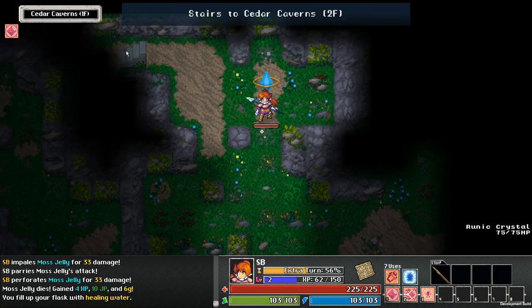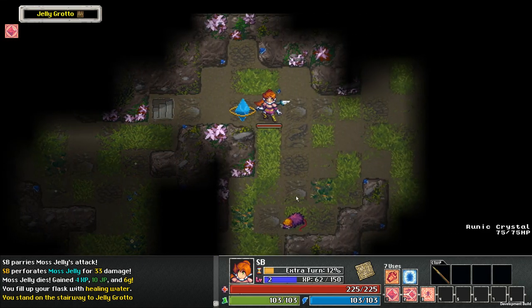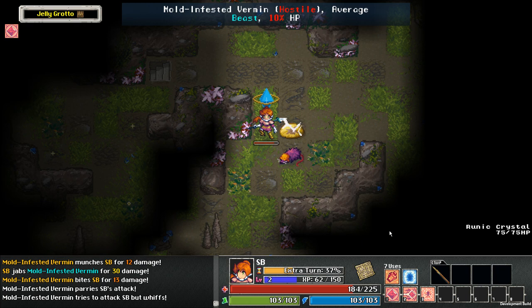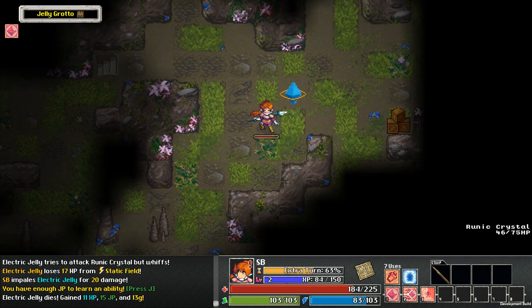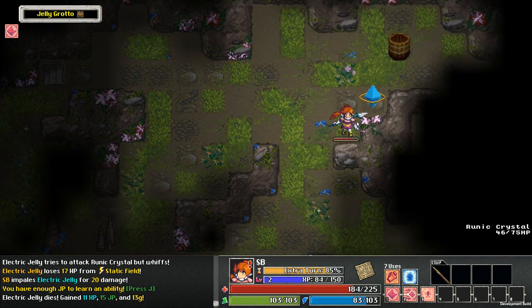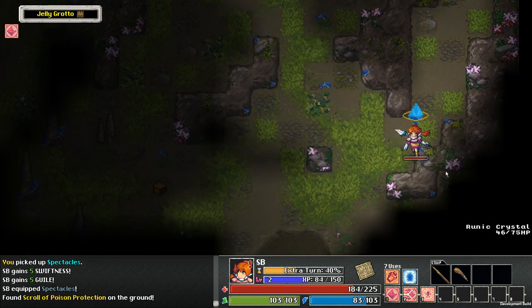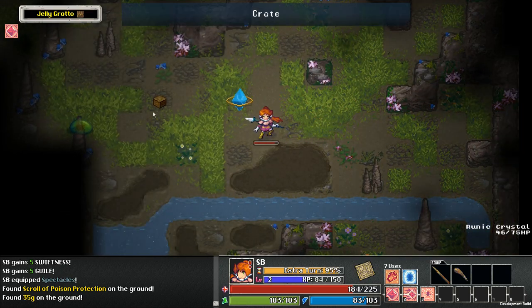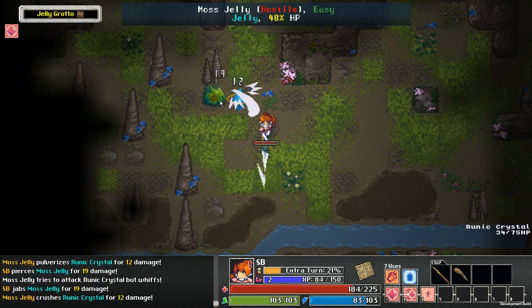Another thing I have to do is I should just be less stingy with my flask. I'm very nervous about using it. I gotta just be okay with it. There's no sense dying with 30 flask charges, right? And enemies will focus on the crystal a little bit. If I'm at full energy or close to full energy, I should be trying to use the crystal as a distraction, because if I'm at full energy I can just resummon it. This is a resource efficiency thing — I should be making use of my energy when it is full.